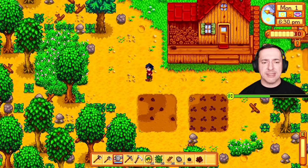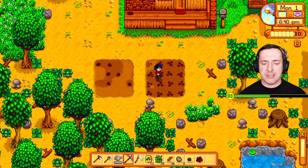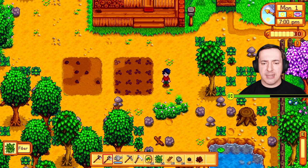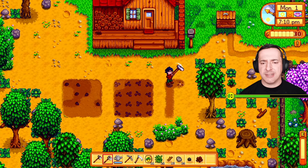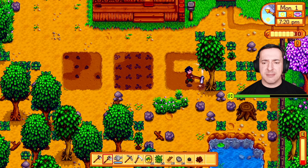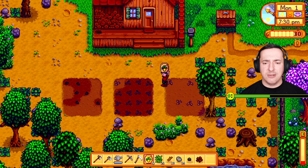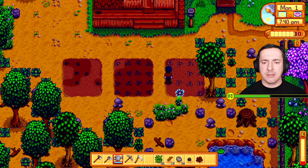With the watering can refilled I can do another plot over here. I'm keeping an eye on energy as it's getting late, but I'd like to plant these parsnips before finishing up. Things get easier as you understand the controls. It's 7:10pm and things are getting darker — we're going to need to go to bed fairly soon because you can't see much anyway.